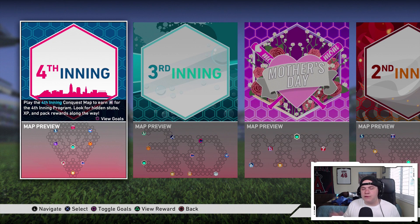Alright guys, the fourth inning program is officially here. All the moments are live, the Griffey moments are also up there so you can do that and get 30 program stars.